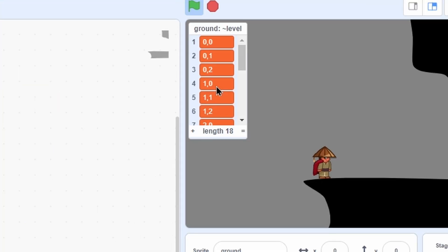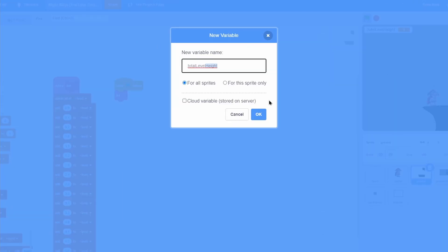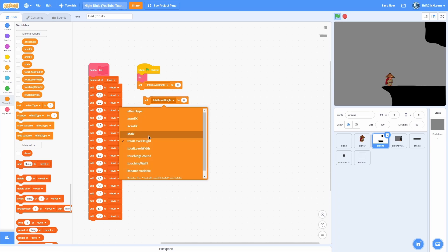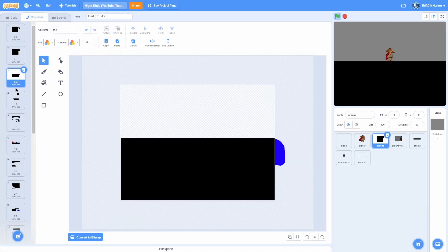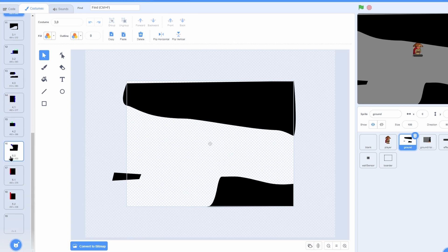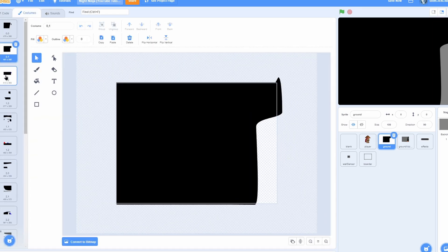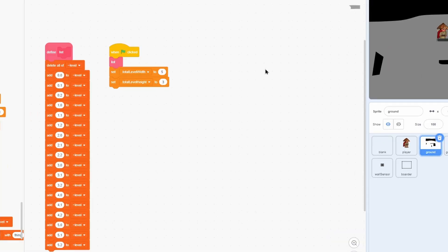Now you should see that your list is 18 items long with all of these numbers. Now we need to make a new for-all-sprites variable called "total level height" and another one called "total level width" for all sprites as well. Set total level height to 0 and total level width to 0. How do you know what to set these to? We have groups: 0,0,0 then 1,1,1 then 2,2,2 going all the way to 5. So the level width should be 5. The height is the size of each group — we have 3 in each group going 0, 1, 2 — so total level height is 3.